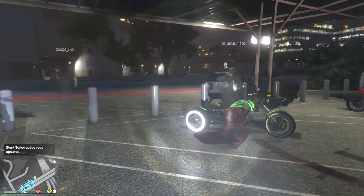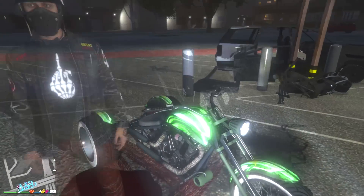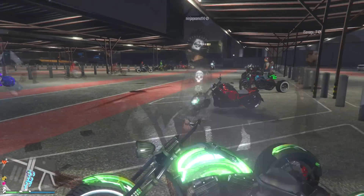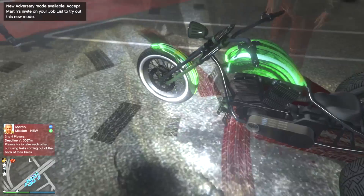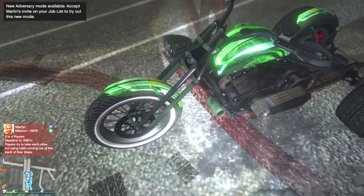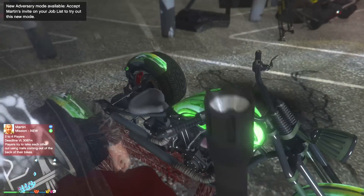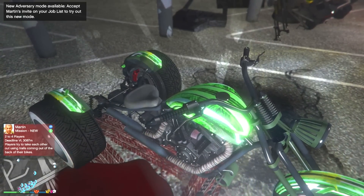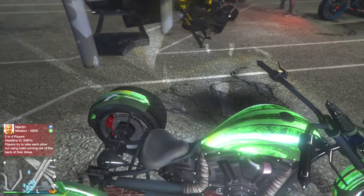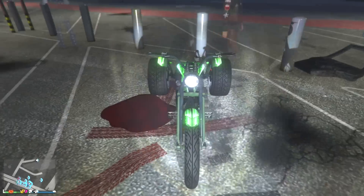Another Chimera here with the green and white — white walls again. The rims might just be the standard ones. You've got a dark green as maybe the primary and then a super bright, almost lime green for the livery and secondary color. Not bad, pretty good.